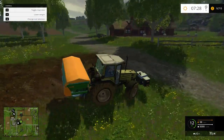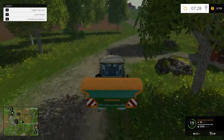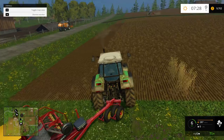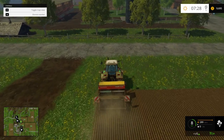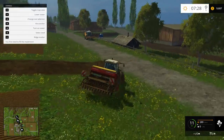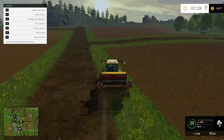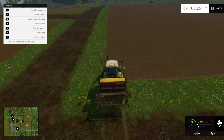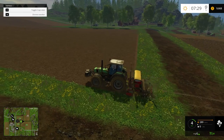Our other fertilizer worker thinks he's done but he's not. The other cedar is just about done. I'm going to fertilize some manually here. There's the windmill and the tip point. We're about to get some money — I'm not sure how the money works in multiplayer but we'll find out.